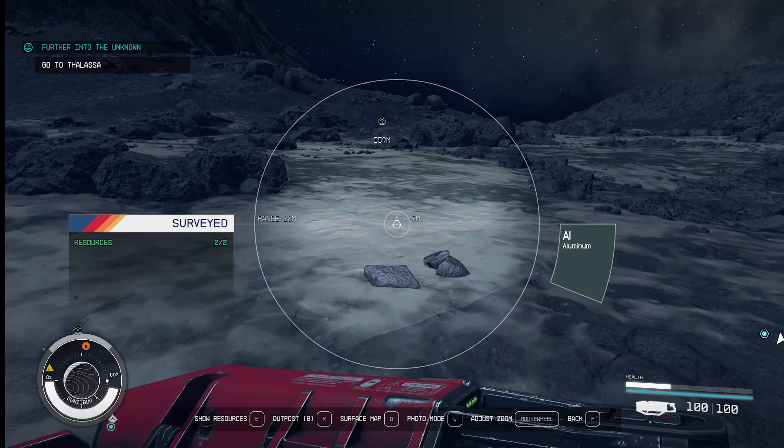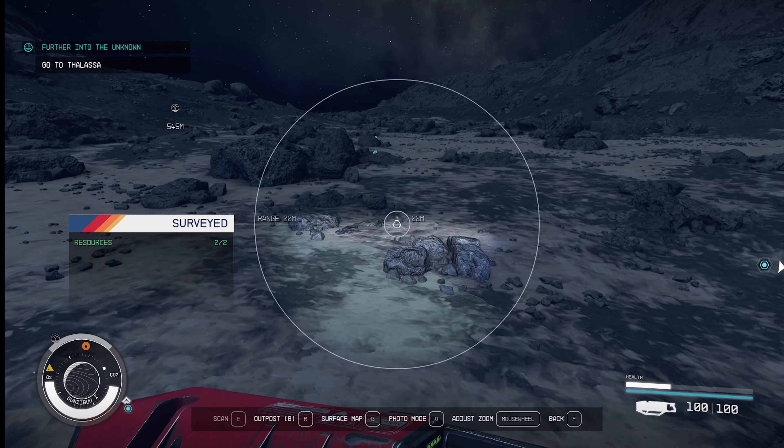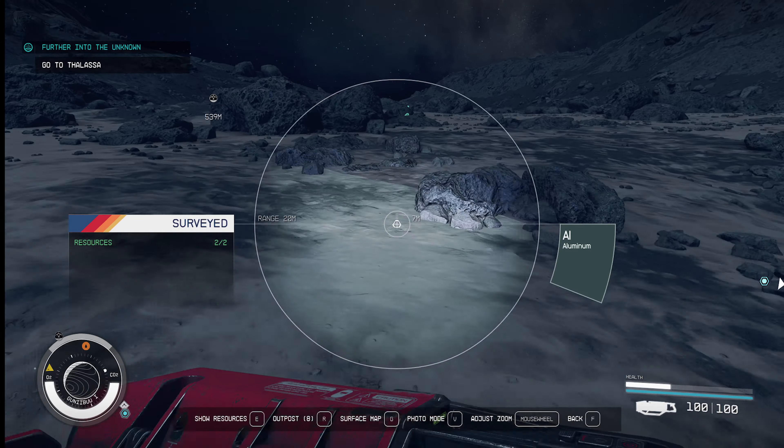And you can keep it held down the whole time here. So we can go around and look for more resources here — farming some aluminium here. So we can go here. It's just supercharged, overpowered, and all I'm doing is holding right-click.